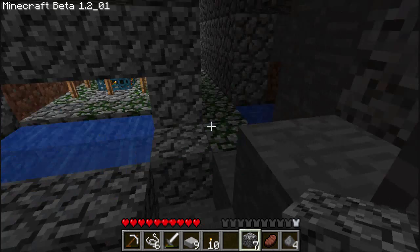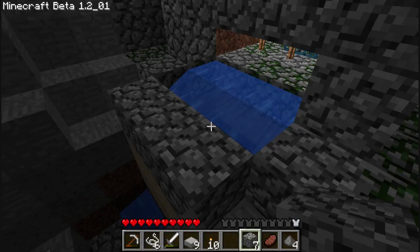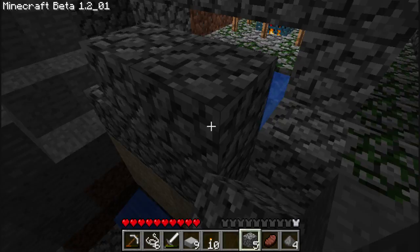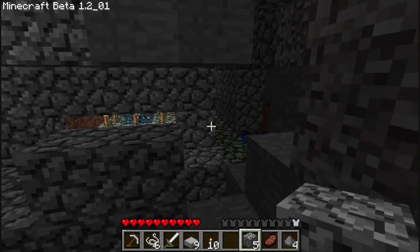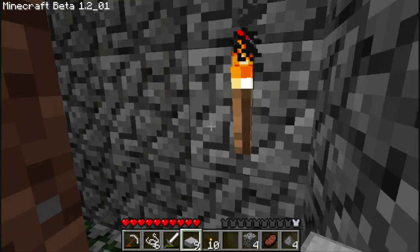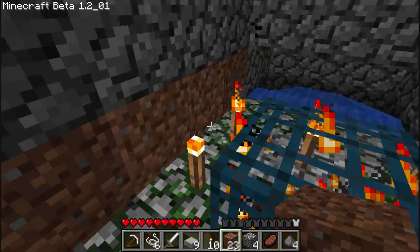I have little staircases leading up to the world and all that. I was going to make that out of sandstone too, but we'll see how it works. I used a lot of my resources — my pick's almost done because I've been doing this a bunch. Let's try it like that. Let's get our dirt out, remove all the torches, and see if this works.